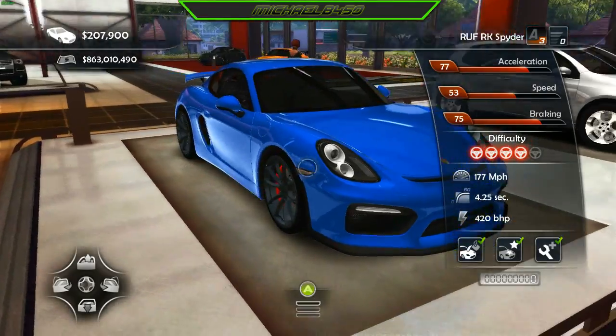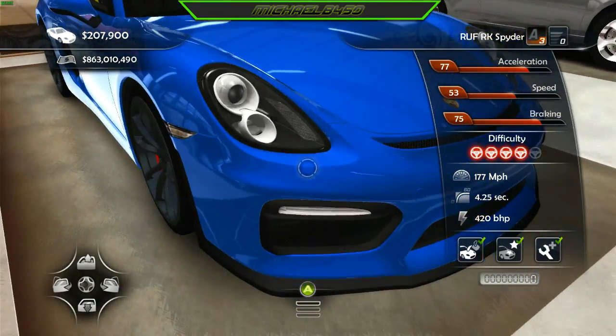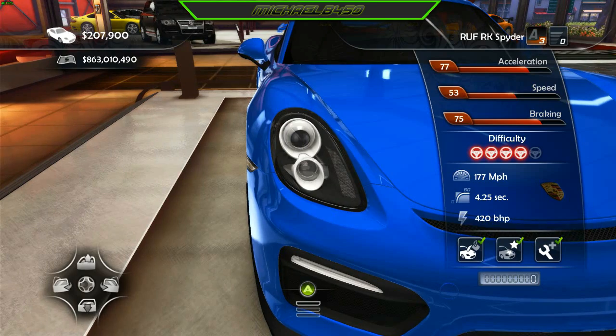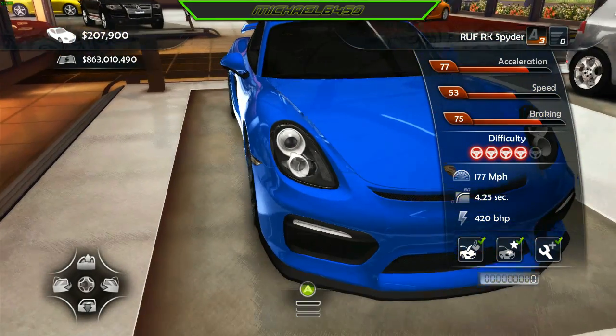The model looks absolutely amazing. The model is actually from Forza Horizon 3 and Assetto Corsa. I don't know what parts have been taken from which game, but I'm pretty sure the main body has been taken out of Forza Horizon 3, and so was the interior. There are probably a couple other bits as well.